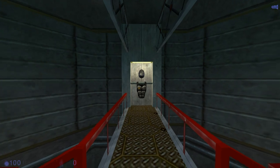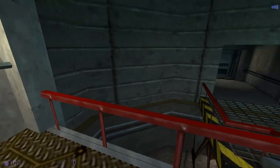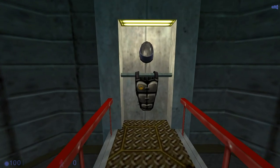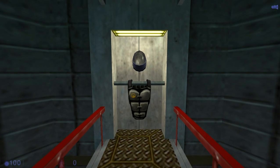Here you will find your standard armor vest and helmet. These will help protect you against any physical threat you may encounter while performing your duties. When your armor becomes too damaged to be useful, you'll need to find a fresh vest or helmet to protect yourself.